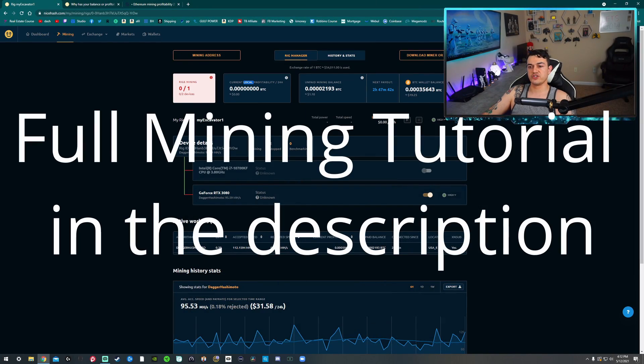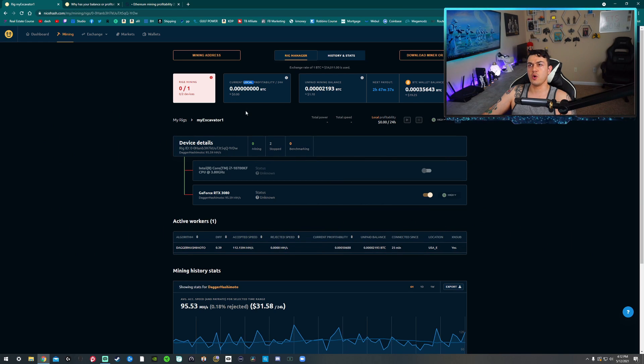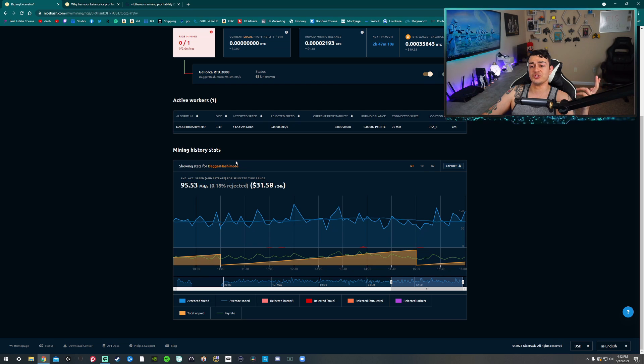I have the NiceHash Quick Miner pulled up, and I have made a separate video linked in the description below. It's a quickie, but it is very beneficial where I go over why you do not want to go off local or actual profitability, as this is more or less an estimate. There's a lot of variables, a lot of factors that do fluctuate and don't really have a lot to do with your specific hardware. It is relying on statistically what people using similar hardware with similar electrical costs have made. To get your actual profitability, you actually have to mine for about 24 hours so that way you can get some historical statistical data.